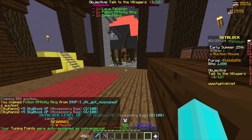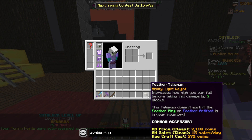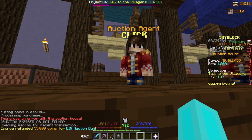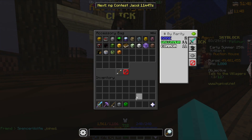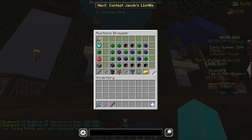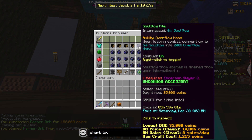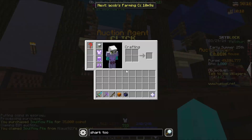We're skyblock level 29. For the feather talisman I'll be upgrading it by buying the required materials — now we have the feather artifact. I'll also buy the mineral talisman and the emerald ring. Let's find another one and get that sorted. Next we'll buy the farmer orb, and I think I'll go with this soul flow pile — I'm not sure if it will work because it requires Enderman Slayer 2, so let's check.